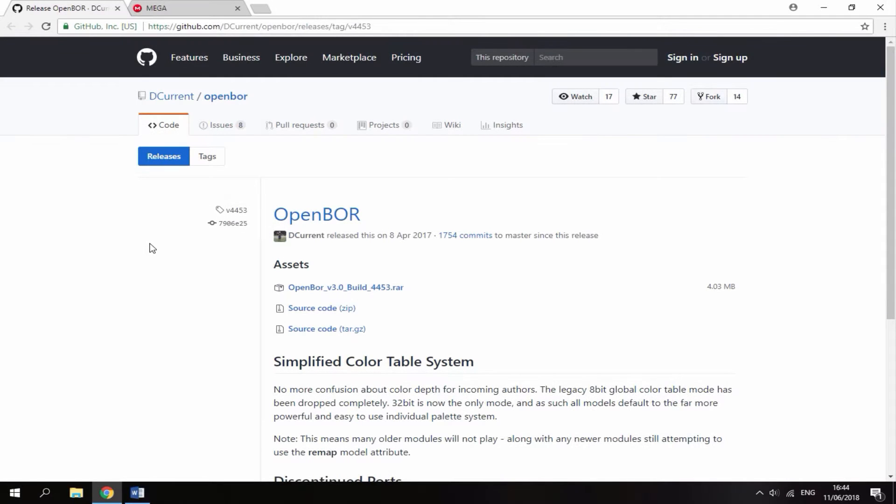Alright guys, so once you're on your PC there will be two links in the description of this video. The first link is just the OpenBOR emulator itself. All you want to do is get the latest version — this was updated on the 8th of April 2017, so not too old considering it's a PSP emulator. Click the RAR file to download it. It is a RAR file so you will need WinRAR to open this one. Once the file is done, you will need to get the games that you want to play on it.